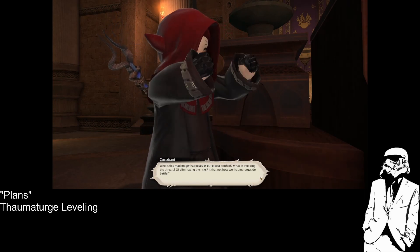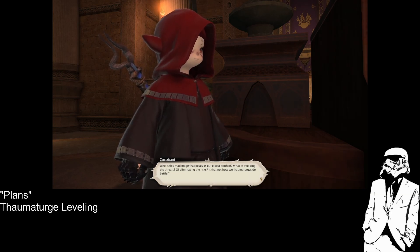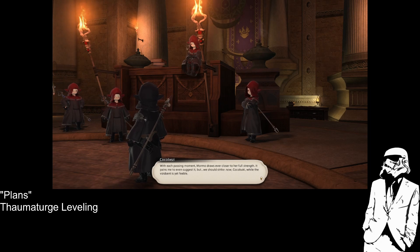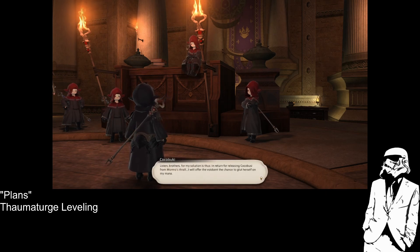Who is this mad mage that poses as our eldest brother? What of avoiding the threats, of eliminating the risks? Is that not how we thaumaturgers do battle? With each passing moment, Mormo is ever closer to her full strength. It pains me to even suggest it, but we should strike now while the void scent is yet feeble. I share the self-same sentiment — sorrowful though it may be, we must slay our enslaved sibling, and soon. In return for releasing Kokobusi from Mormo's thrall, I will offer the void scent a chance to glut herself on my mana. That's not gonna work.